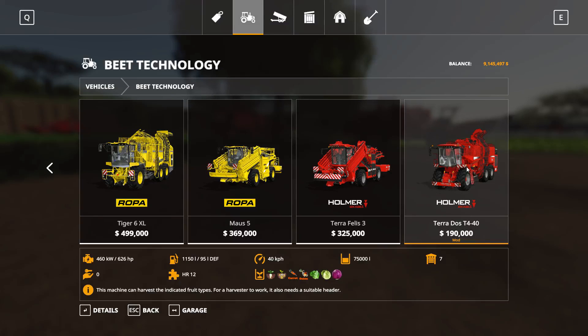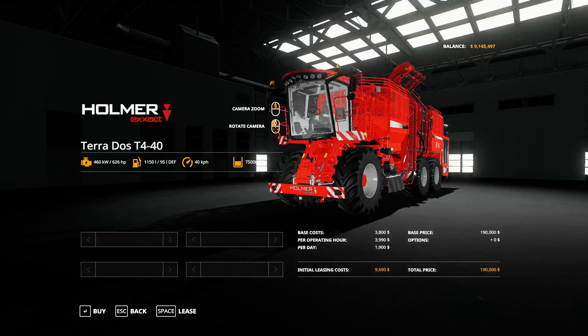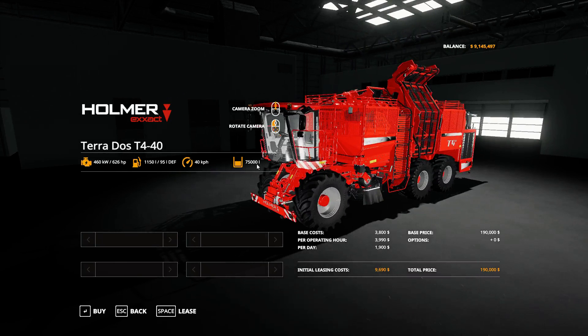It's a fairly nice harvester to buy and operate. I've modded the capacity — I've made it 75,000, which is a little bit unrealistic but not overly so. It's a little more than the actual capacity of this Homer, but it's nice to have a larger capacity especially with root crops that produce so much yield.